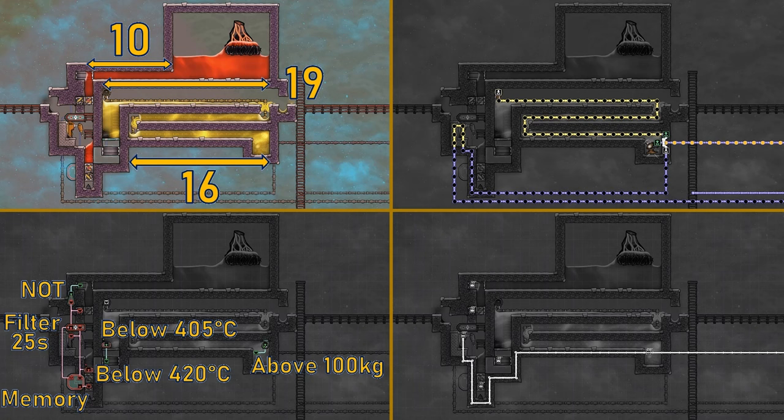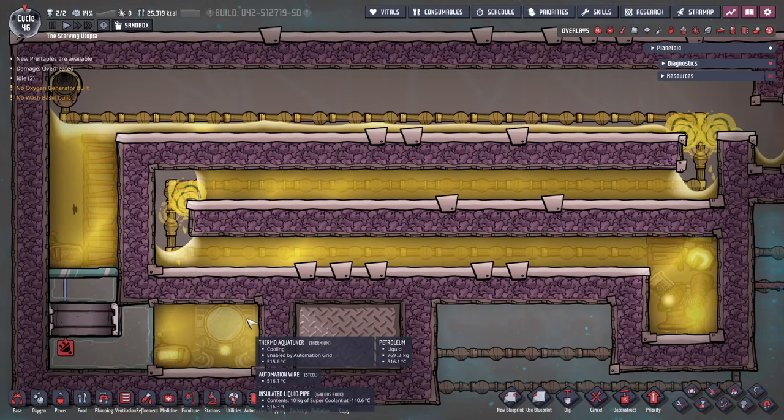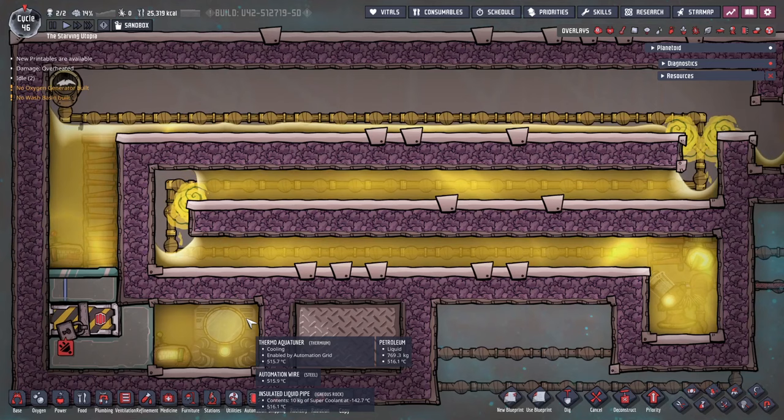That is everything for the volcano boiler design. I'm showing here a one-take visual reference if you want to reproduce it. Moving on to the other heating method — we can use an aqua tuner to generate the heat.